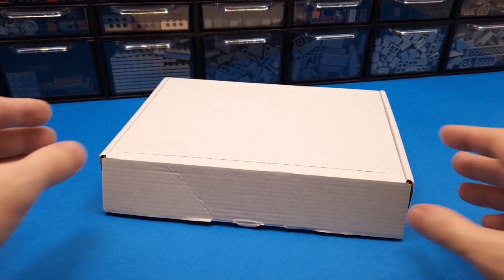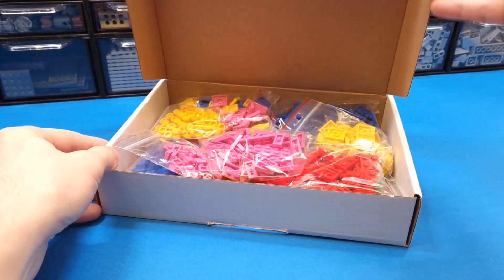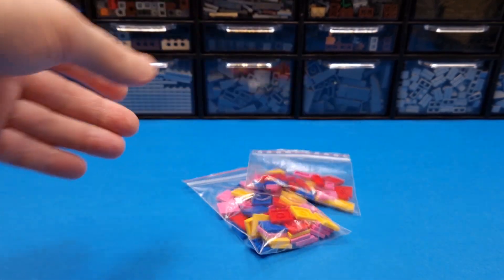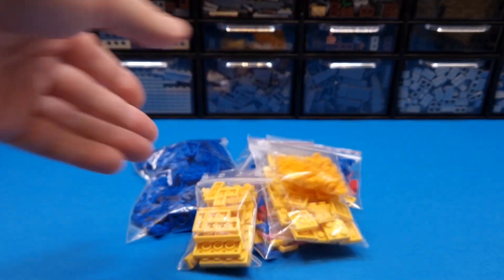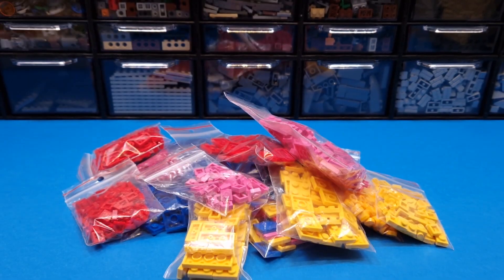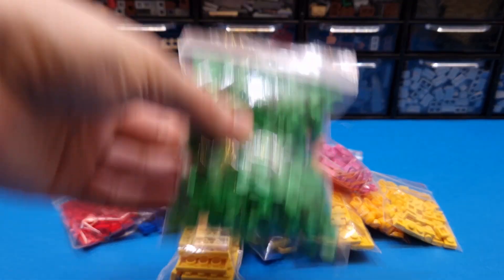Building this biome required me to order a lot of new parts. I've never needed yellow or pink before. Look what I ordered: tiles and jumpers, blue plates, yellow plates, red plates, dark pink plates, 10 parts for terrain, and finally the plants.